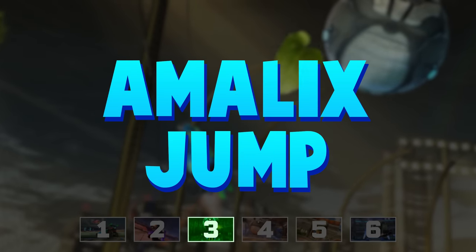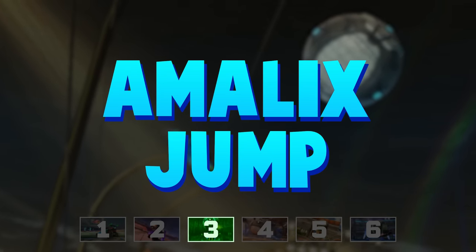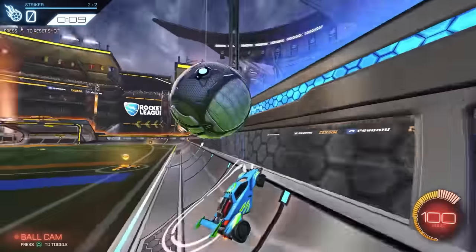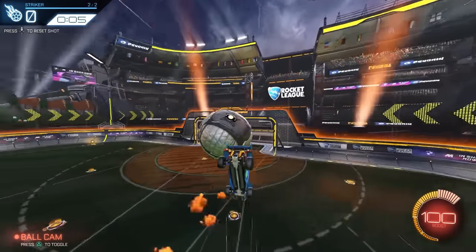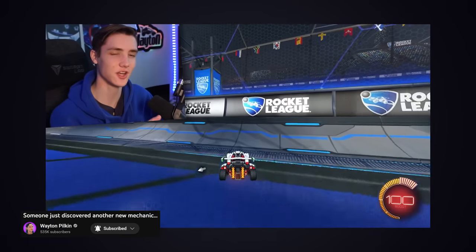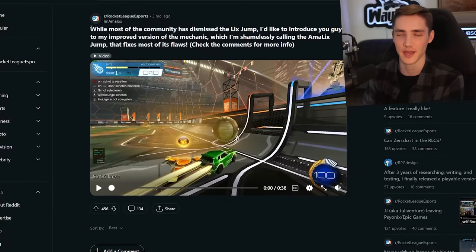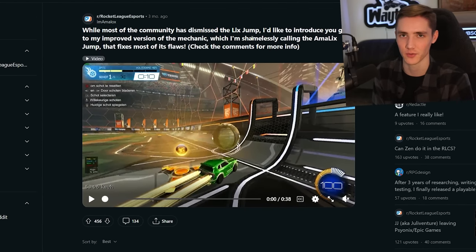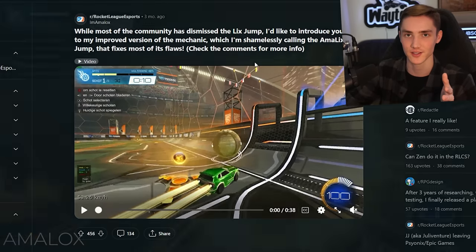Next up is the Amalix jump. This will just be a short one because it's actually a refined version of a mechanic that already exists. If you guys remember the licks jump from last year, it's based off of that — basically a way to jump off the wall but still retain your flip to use whenever you want. It's really technical and requires a lot of precise timing. If you want to learn more about it, I'll link my video in the description — I already made a full breakdown of it. But anyway, in September, a player named Amalox posted on Reddit basically saying that while everyone else gave up on the licks jump pretty quickly, he actually kept practicing it for more than a year.